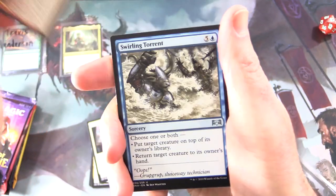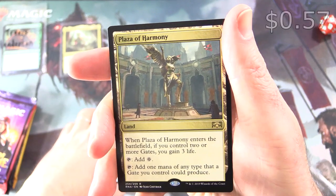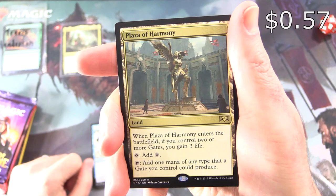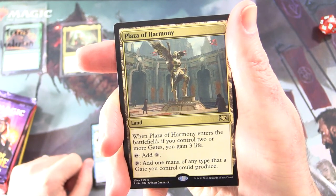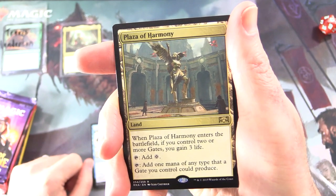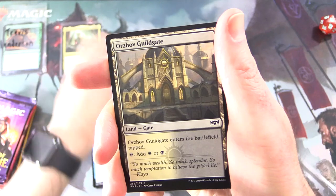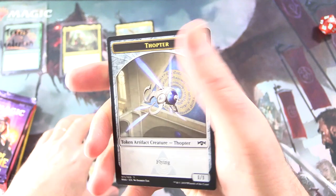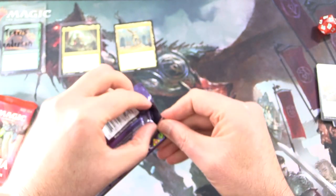Smeltward Ignis, Swirling Torrent. And the rare is Plaza of Harmony — it's a land. When it enters the battlefield, if you control two or more gates, you gain three life. You can tap to add colorless mana, or tap to add one mana of any type that a gate you control could produce. That one would be handy in a gate deck, obviously. And then Orzhov Guild Gate — there's a gate — and a Thopter Token. So no dragons or nobles there.